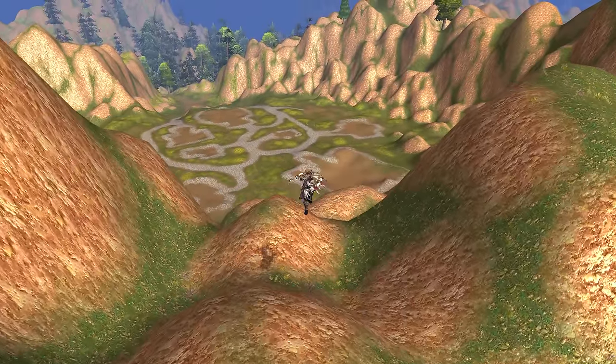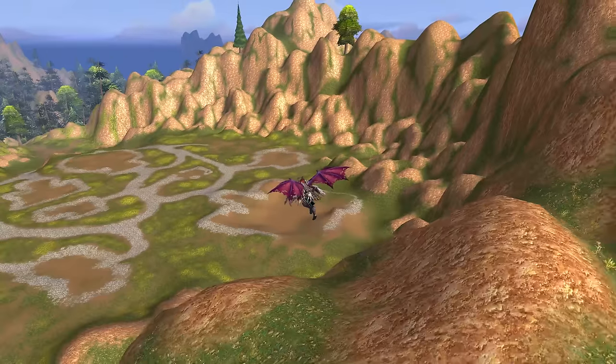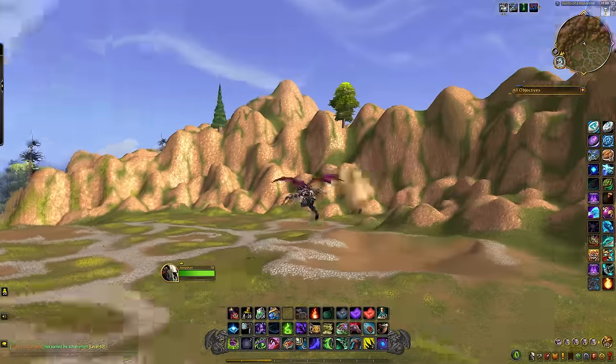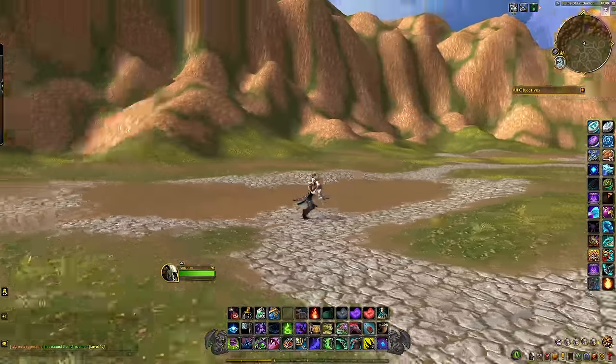Look at all this — this is really cool. Normally there's a bunch of stuff back here if you guys remember. I believe this is the Western Plaguelands. Yeah, this is supposed to be Hearthglen. There's nothing here — how cool is that?